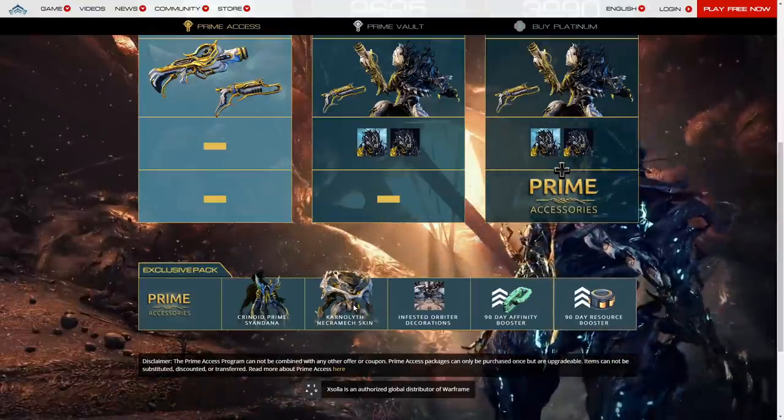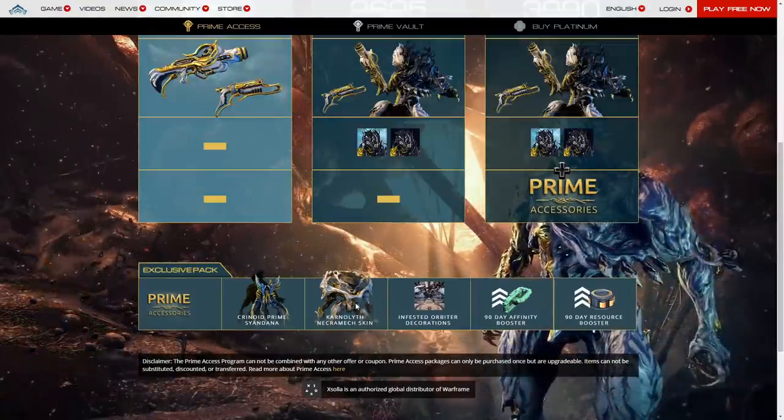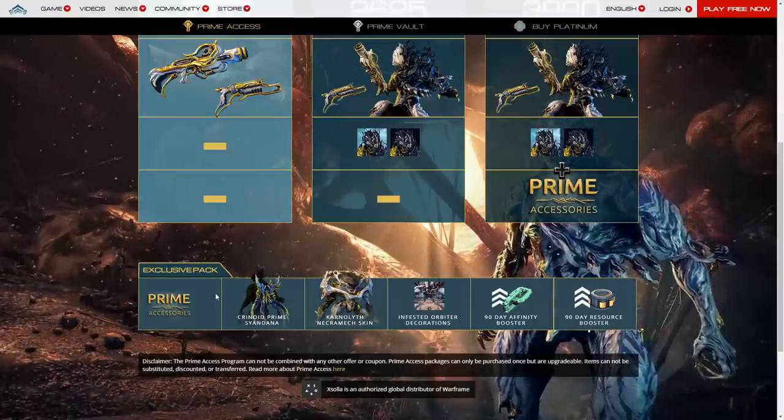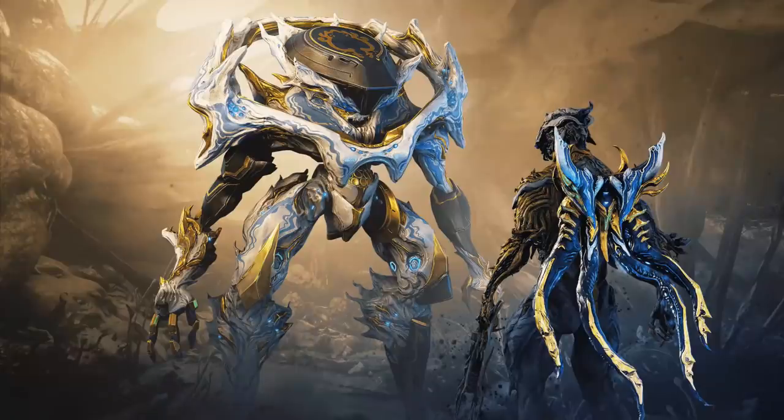I do wish they would change this so you can click on the Prime Accessories and be able to see a better picture of them. We do have images that allow us to take a better look at the Prime Accessories — that is the Prime Sandana and the Necromech Suit. The only way to get these, sadly, is to buy Prime Access.